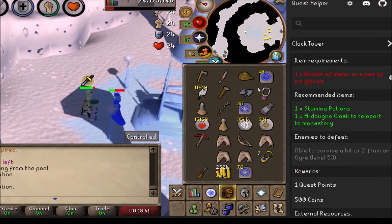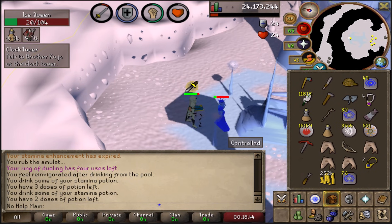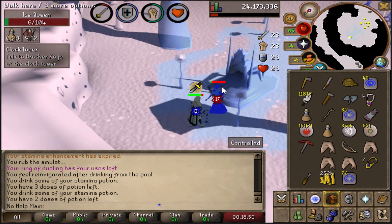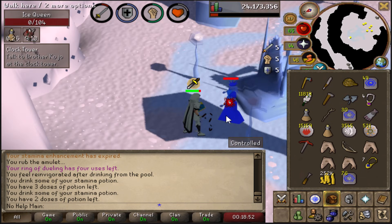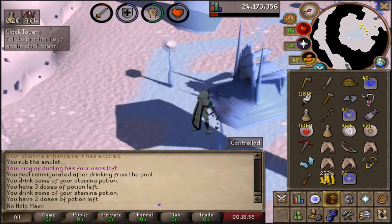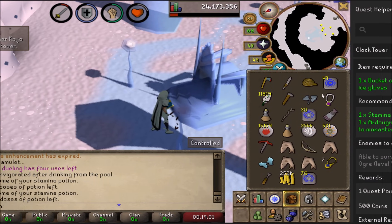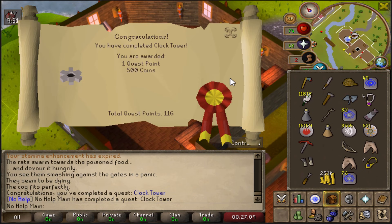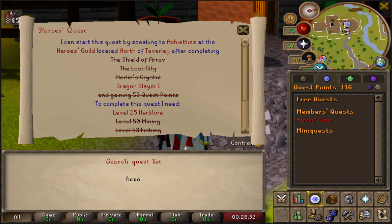Clock Tower required a bucket of water or ice gloves, so I figured now's the perfect time to get the Ice Gloves — killing the Ice Queen. The place looks crazy in HD and I'll need these for the Blast Furnace one day anyway. Clock Tower done — one quest point and 500 GP. It was worth getting those Ice Gloves.